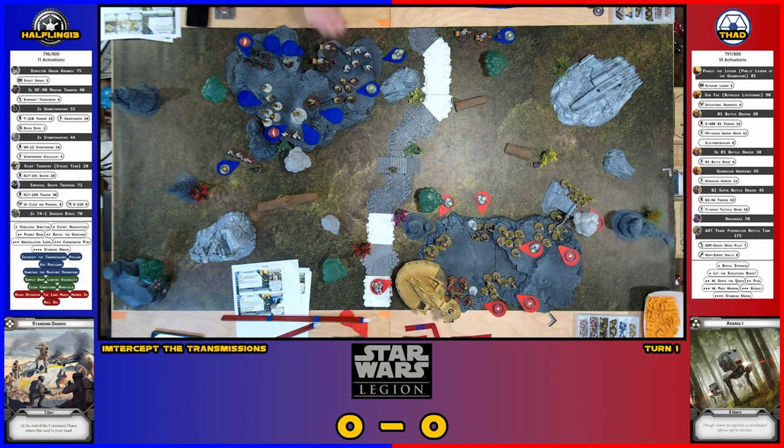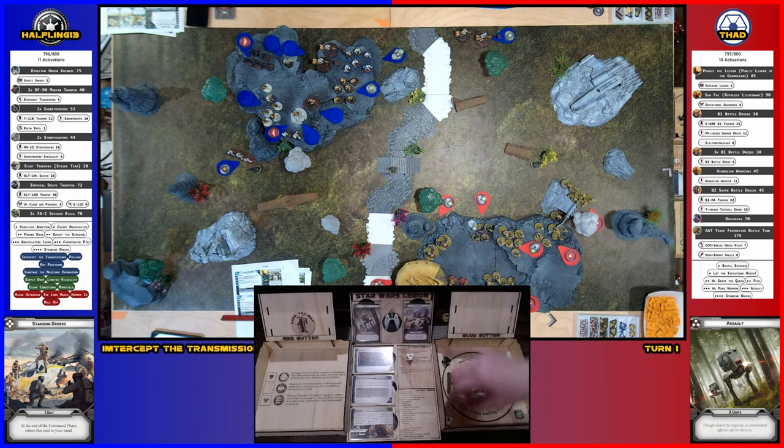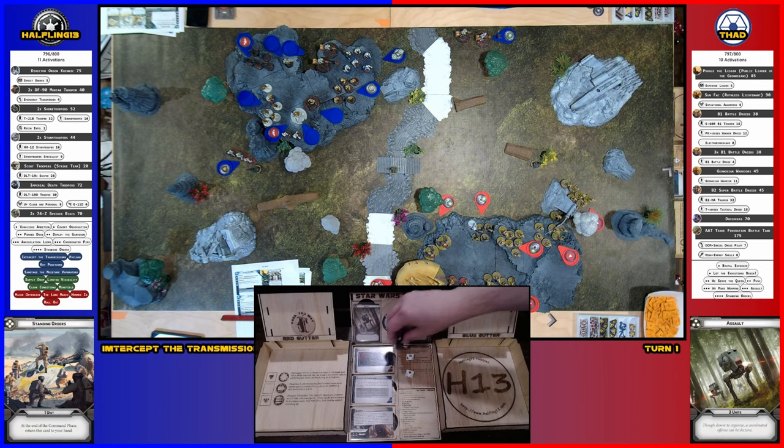I'll activate the shore troopers. They're going to take an aim and shoot the T21B at the tank — two black, two white, surge to crit. I've got one crit, one surge, the hit won't matter, so we'll just reroll these two. Two more crits! I rerolled the two blank blacks and got two crits — two whites, two blacks, all crits. The end results are all crits.